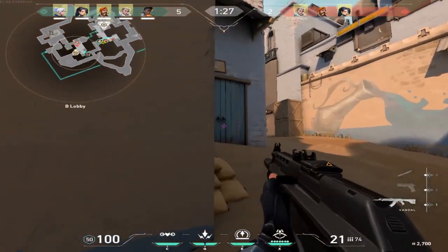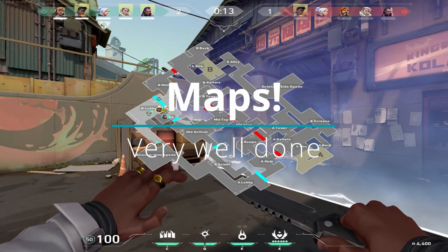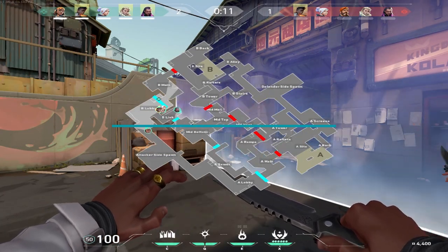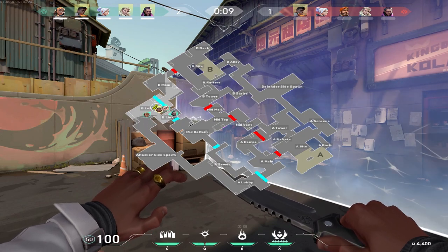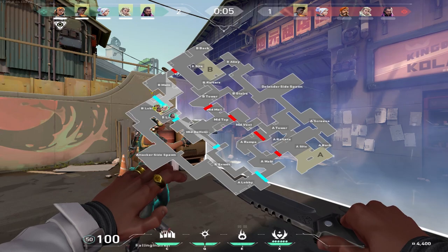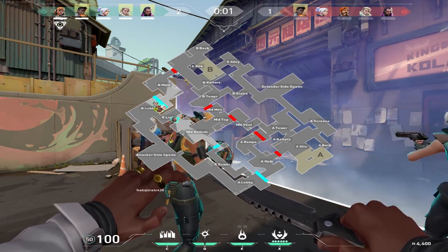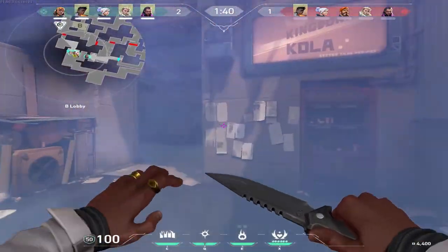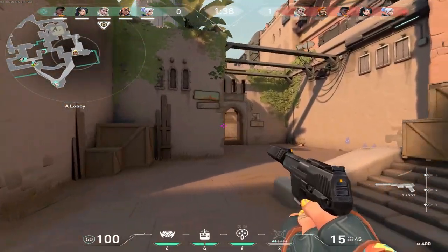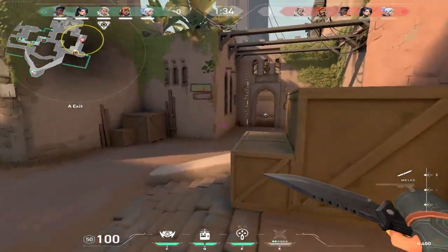I was struck by how easy the maps were to learn. There are only a few lanes, and the maps are relatively small — they reminded me of a mesh between CSGO, Battalion 1944, and a broom closet. If you want to learn the map quickly, just press M and you can see the whole map. I'd recommend playing different sites and moving around so you can learn it more quickly. However, due to the small size of the maps and the volume of footsteps, I don't think the defenders will be doing much pushing.